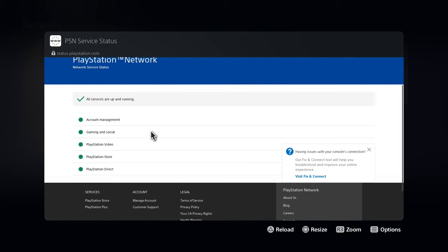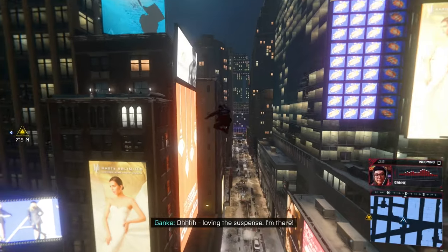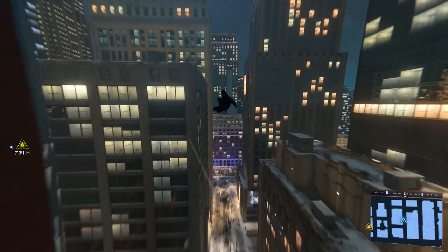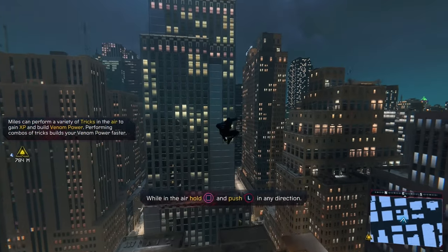If it has orange or red on any of these icons, that means the issue you're experiencing is not with your console or internet, but with the PlayStation Network itself. This can happen a lot — if a new game releases or there are a lot of people online, the network can go down, or sometimes it will be down for maintenance. If it says anything other than green, that means the PlayStation Network is down. If that is the case, you essentially just have to wait for Sony to fix the issue — it can take anywhere from a couple minutes to up to an hour.